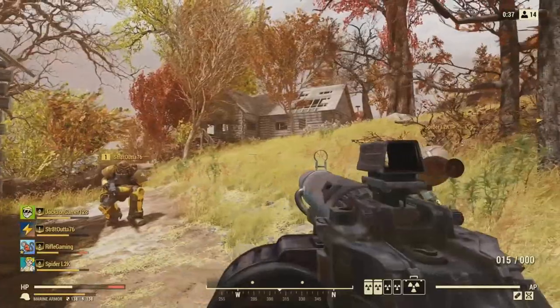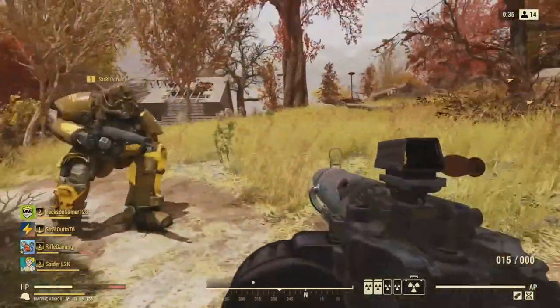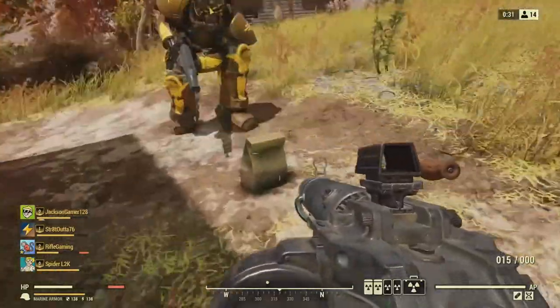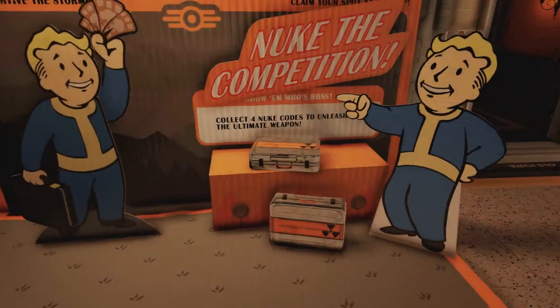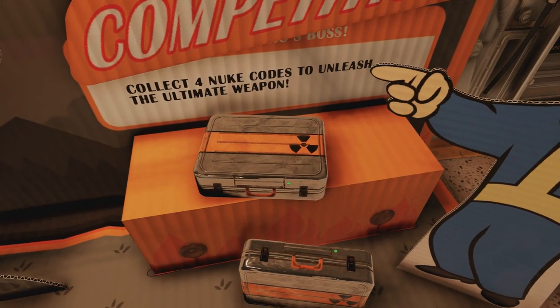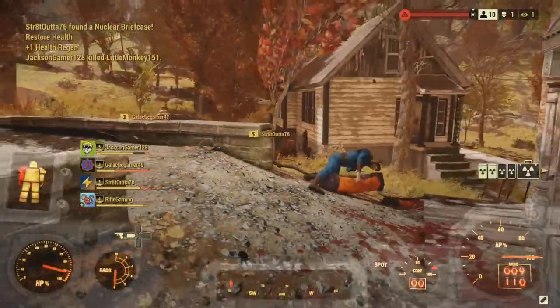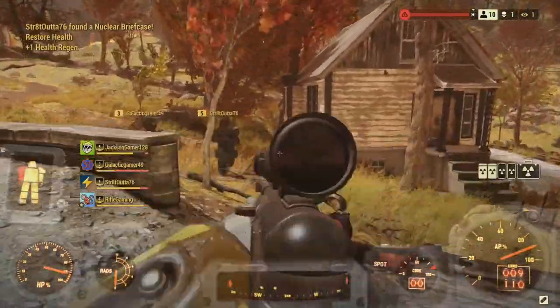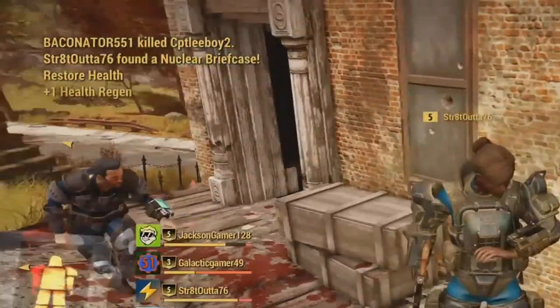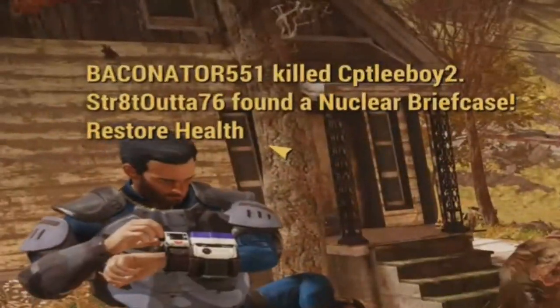I highly recommend all squads out there to work as a team to be able to launch it, because you're going to need four nuke codes before you can actually use the briefcase to launch it. If you're running solo trying to launch a nuke, all I got to say is good luck. The hardest part about launching the nuke is finding the nuclear briefcase — this thing is a hunt to find. When someone does pick it up, it notifies all players on the map that someone found the briefcase, so I believe there is only one on the map.